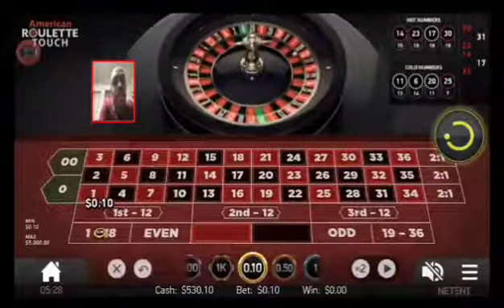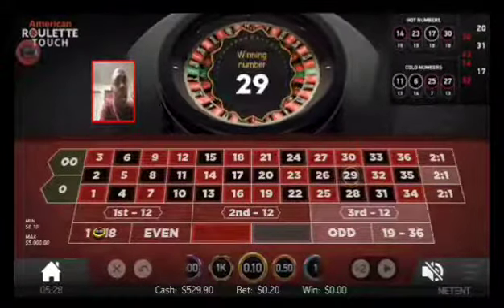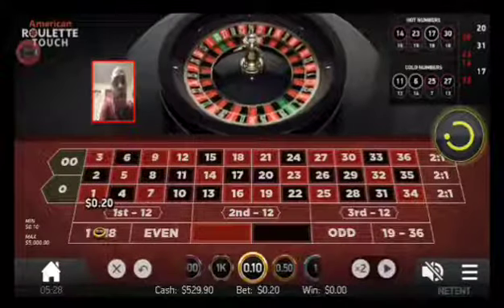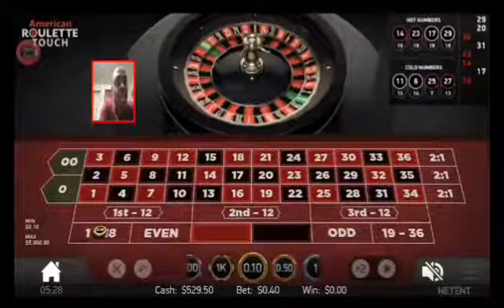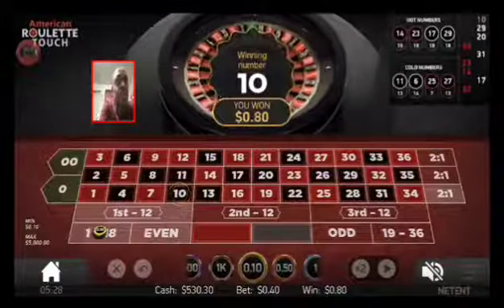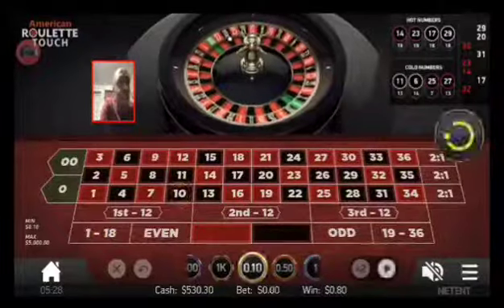You got a de-martingale system now. We're playing 20 cents, then 40 cents, then 80 cents. We won.